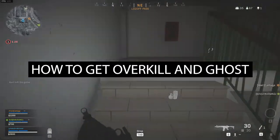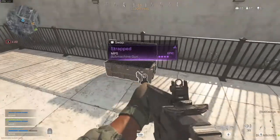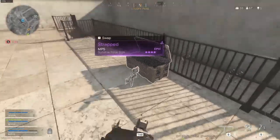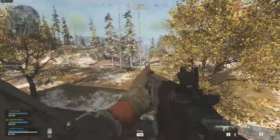You want to have the perk Ghost in your loadout and make use of the Overkill perk as well. There is a pretty easy way — you only need 2 different loadouts: one with your favorite loadout including Overkill, and one copy without Overkill but with Ghost.